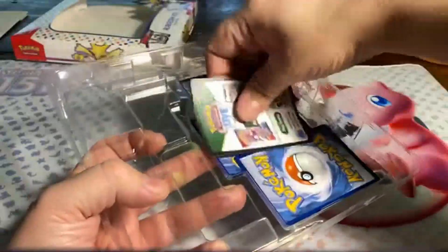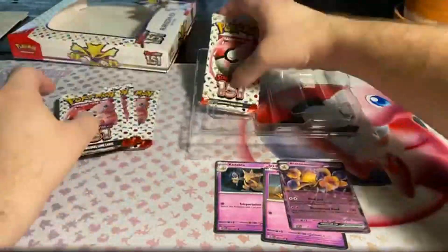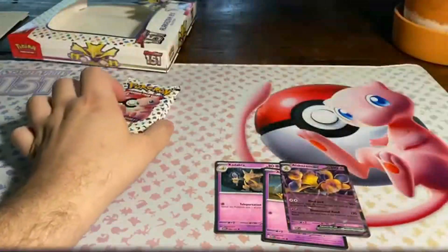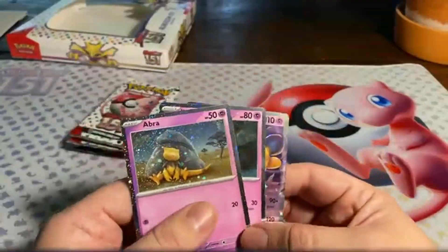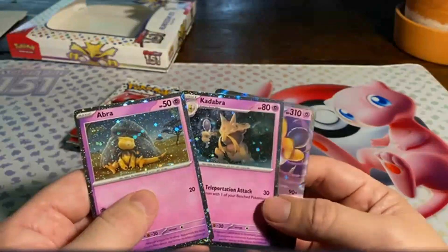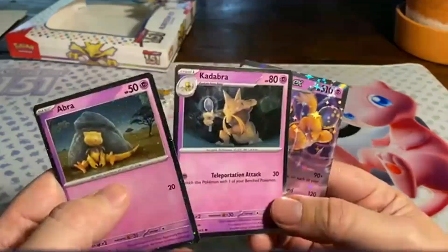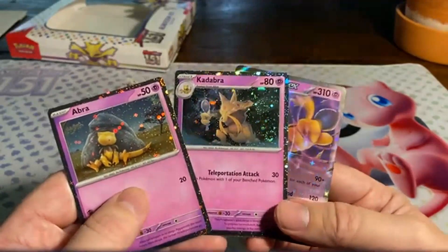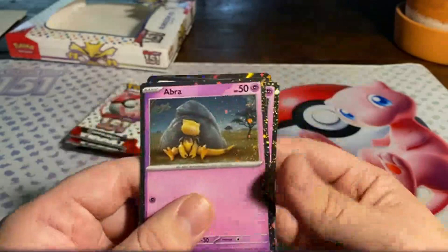So we get a code card. Kadabra — finally! I will talk about the reason; most of you will probably already know why Kadabra has been left out. Because there was this guy, Yuri Geller, the magician, who thought he looked too much like him with his spoon bending. Therefore, he basically had a cease and desist for Pokémon back in the day to never print him again. But now he came back on his word, and now Pokémon is allowed to print him again. Thankfully, because he has been missing since Expeditions — way back in 2002-ish, if I'm not mistaken.